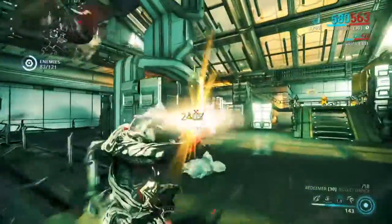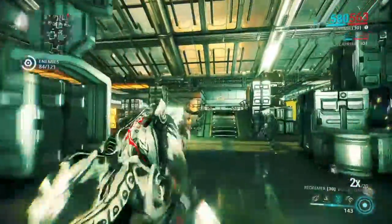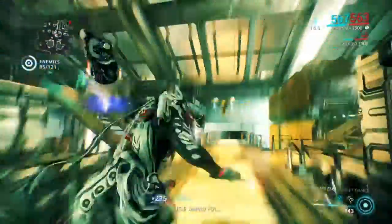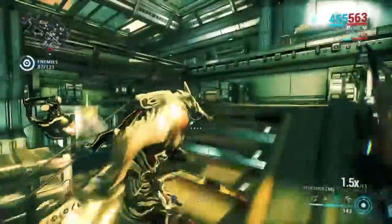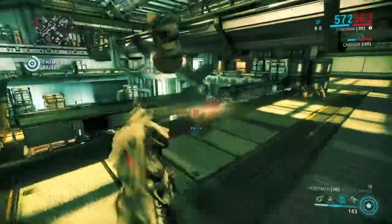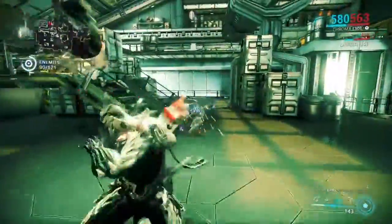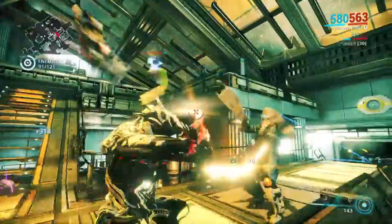I'm taking the Syandana off of the Prime because I don't like the way it looks. Either that or I might get a better Syandana — the one that looks like a sand cloak. I'm gonna go with Inaros. I might get the Day of the Dead version of that one. I actually like yours better than mine. I want to get the infested Syandana as a matter of fact.